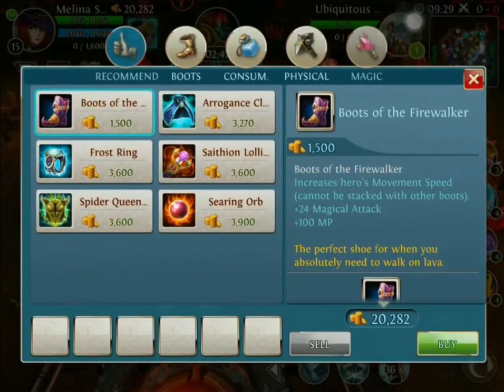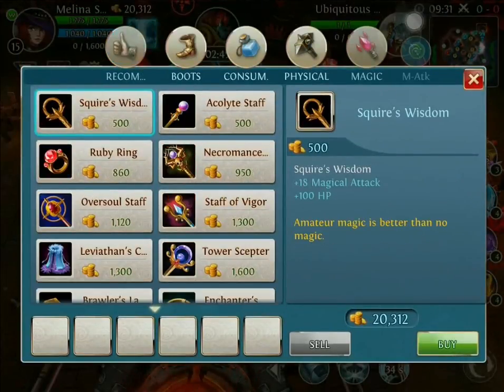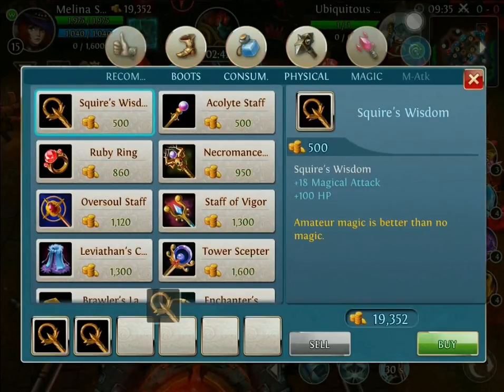I'm gonna give you a little bit different critiques on her. First off, I always start off with Squire's Wisdom - it gives me that magical attack I need plus that extra damage that I very much need.